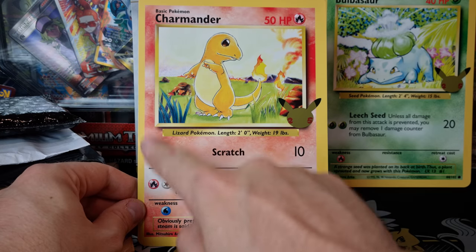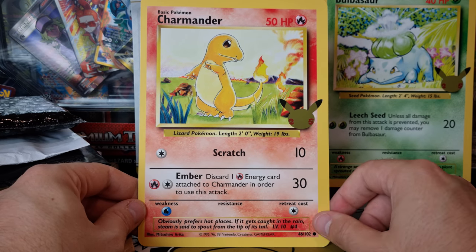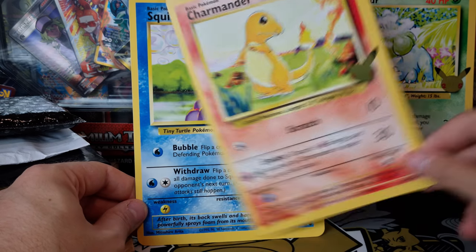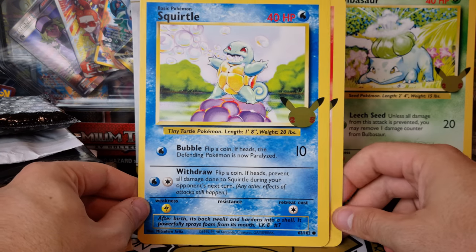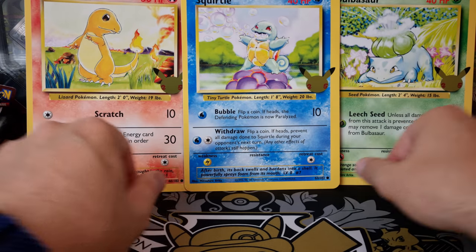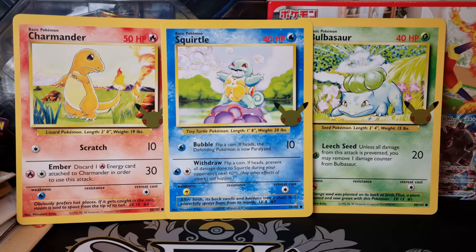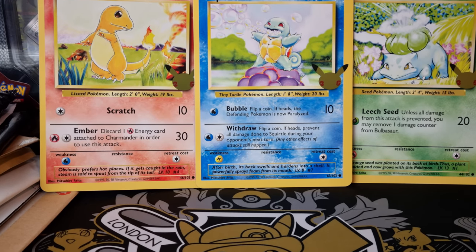Look how off-centred this one is! Next time Arita's at a live event I'm going to get him to sign these, and then we can just frame all three of them — and maybe alongside the Pikachu, all four of them. Let's try and get them all on the screen at the same time just so you can see how beautiful they all look together. The collection's finally complete! Now I'm going to stick them in the binder and then we'll show you the binders so far.